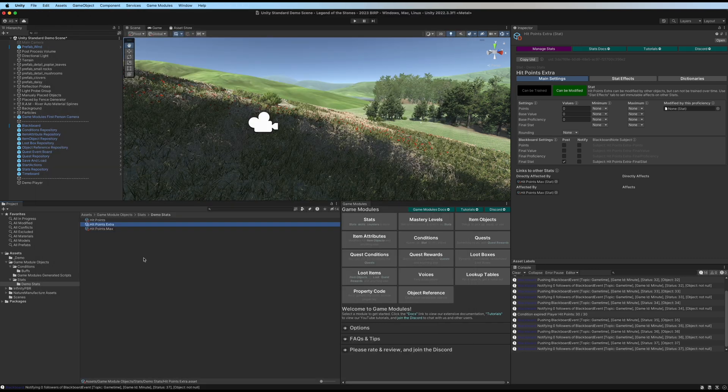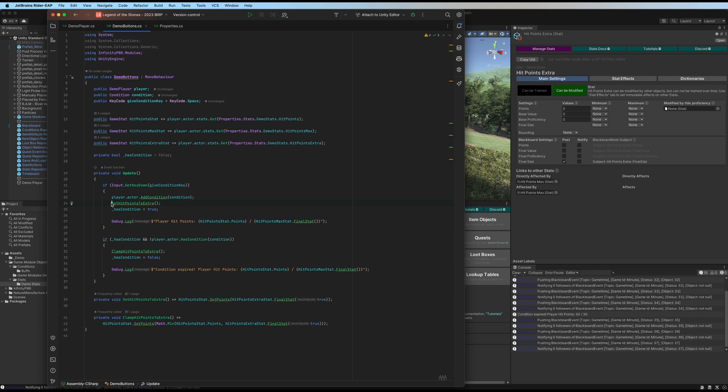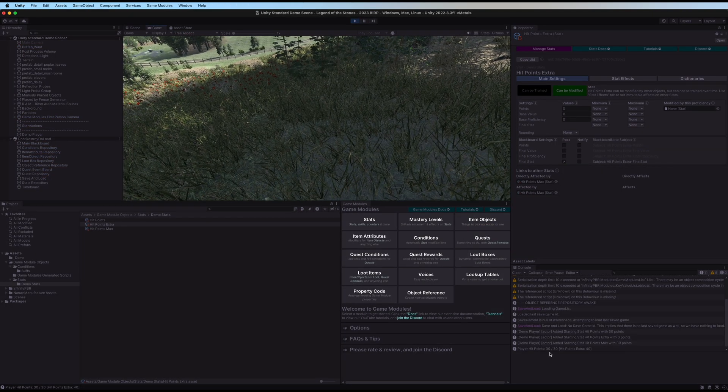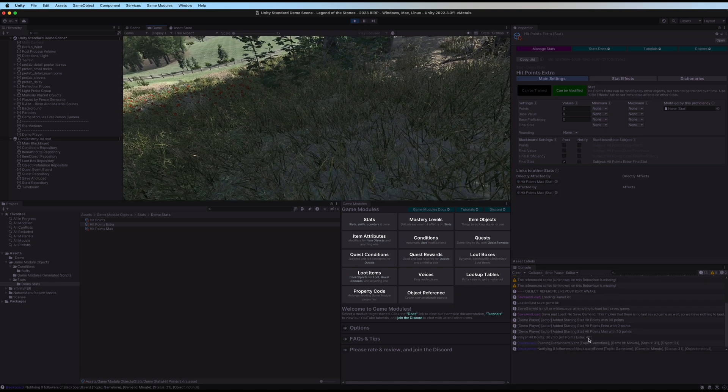Now let me demonstrate another way of doing this that's entirely in the game modules condition itself. First, we're going to remove the set hit points to extra call, so hit points will not be set — hit points will stay at 30 even while hit points extra goes up to 40. Let's see this once more: hit points is 30 out of 30, hit points extra is 40.